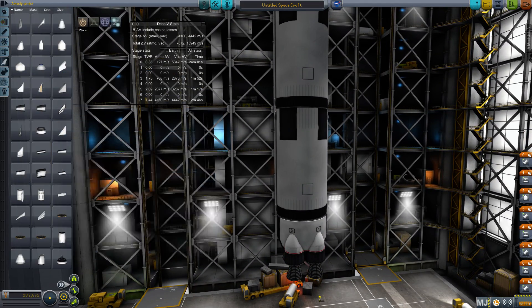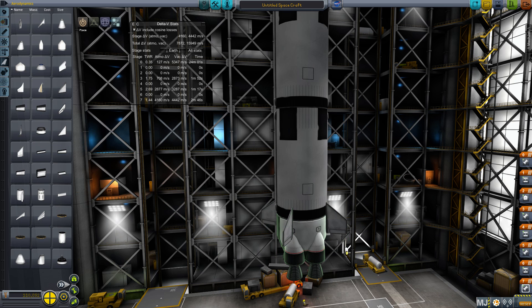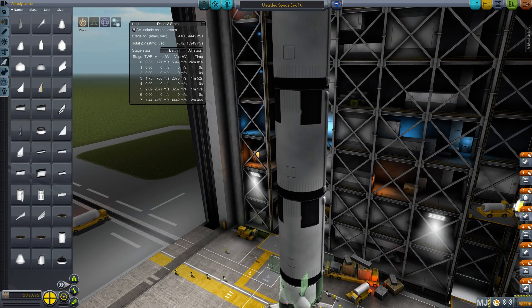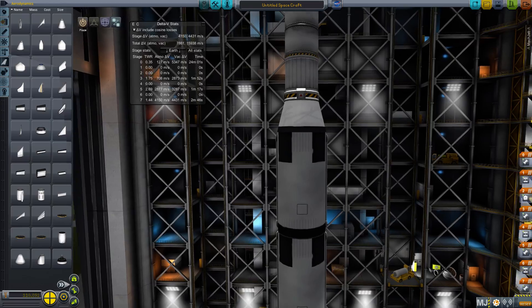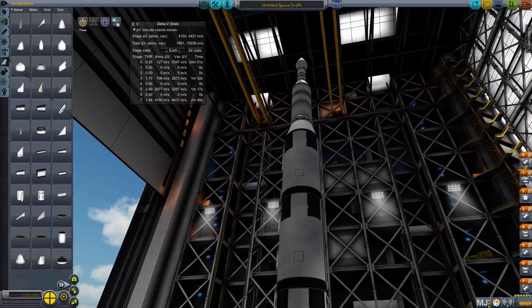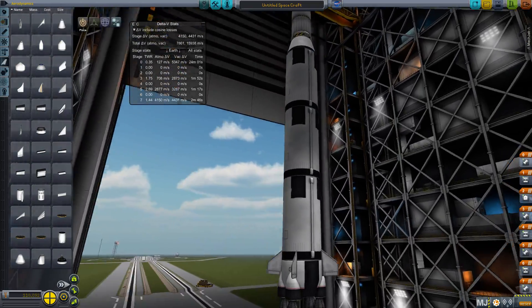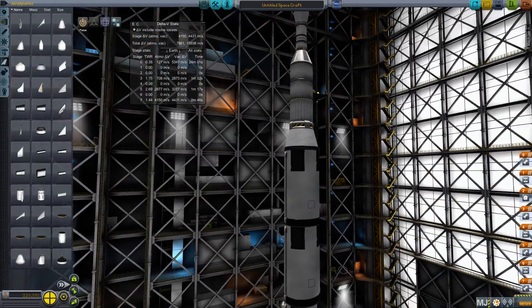Obviously we need to add the fins — that might reduce delta-V slightly, but it really didn't change it by much, so we're still good. This rocket should be able to reach orbit in Real Solar System. Building it is the first part, and I'm going to show you how to fly it after this — it's a little different than stock, though less different now because of the new aerodynamics overhaul.